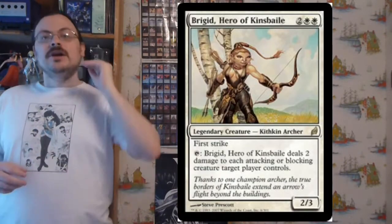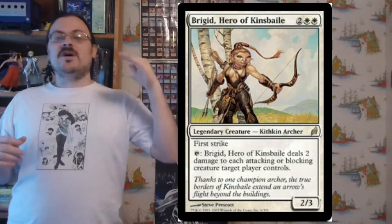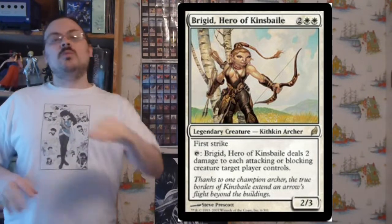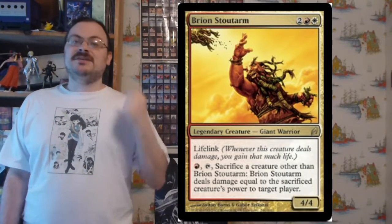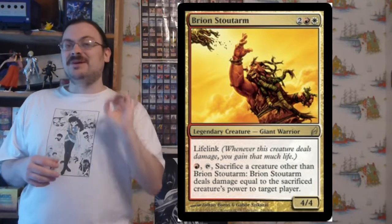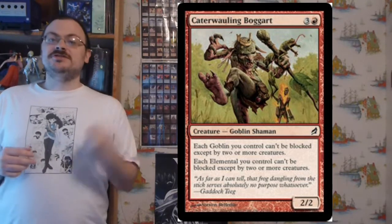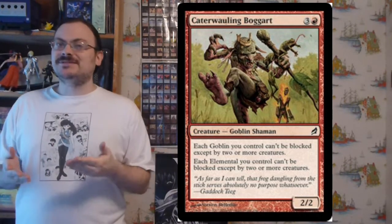Brigid, Hero of Kinsbaile has first strike, and you may tap her to deal two damage to each attacking or blocking creature target player controls — so she damages everything on one side of the board. Brion Stoutarm has lifelink; for one red mana, tap it, sacrifice a creature, and deal damage to target player equal to the sacrificed creature's power — so you gain life from lifelink while chucking a creature. Colfenor's Plans: goblins and elementals you control cannot be blocked except by two or more creatures, effectively giving them Menace.